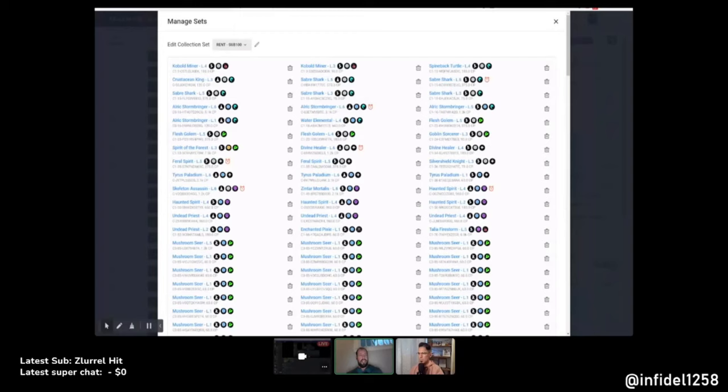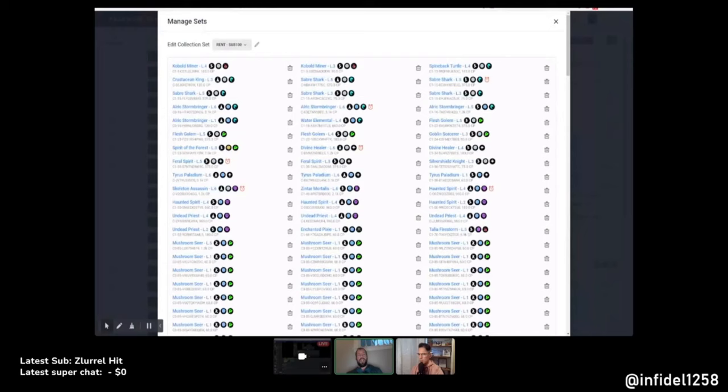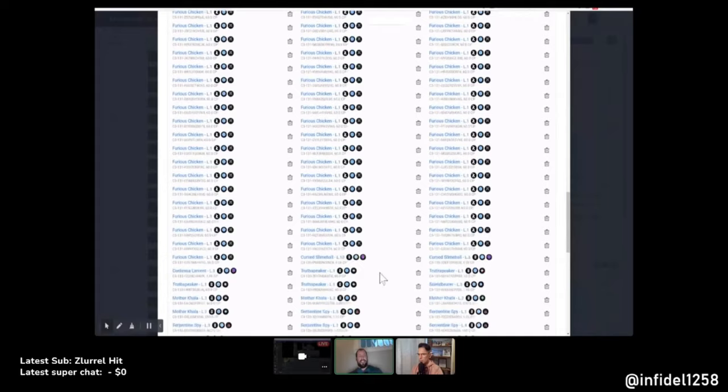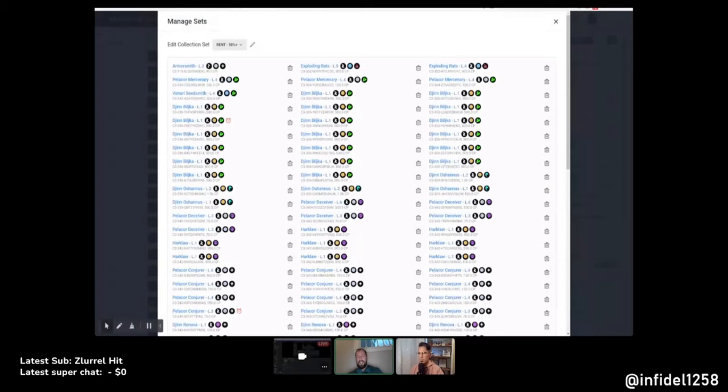I also did sets for my best cards — all the ones being rented at 100 CP per DEC and below — the amazing cards. I wanted to get a feel for which ones are doing crazy good, like the Furious Chicken and all that. And another one I haven't posted yet: all the cards that have a 50% or higher yearly return on asset right now.